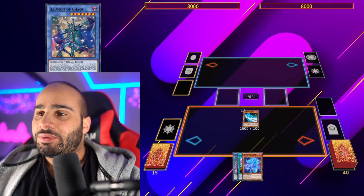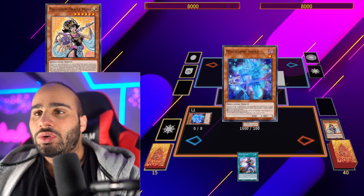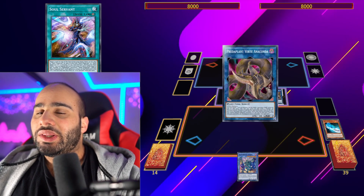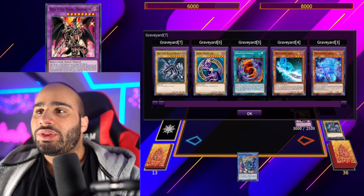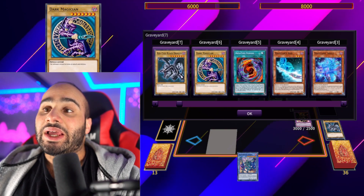Now you'll be going Illusion of Chaos, search the Magician's Souls, and now pitch the Palladium Oracle Mana in order to summon the Souls, send the Soul Servant, draw 1 — doesn't matter what you draw — and then make the Anaconda, send the Red-Eyes Fusion. So you can send the Dragoon, and now you have 2 draws with the Soul Servant in the grave, because you have a Palladium Oracle in the grave and Dark Magician.